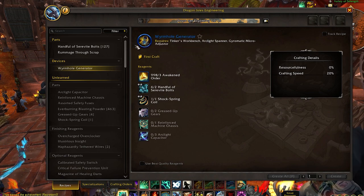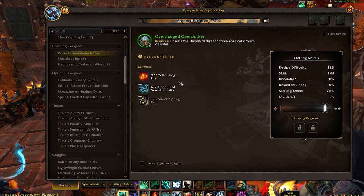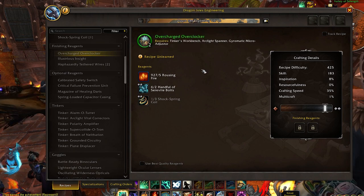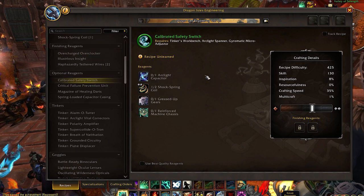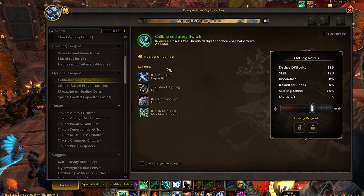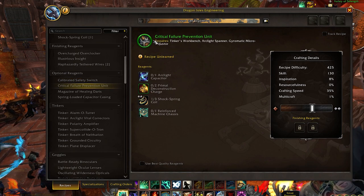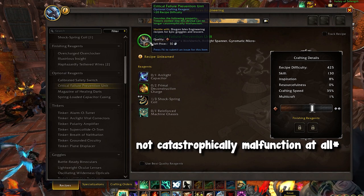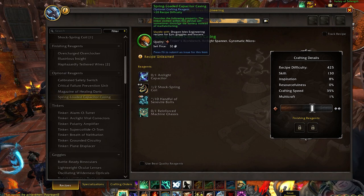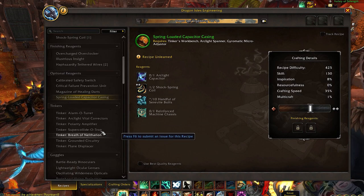This is the wormhole generator I was talking about before — we'll come back to this. As always, we also have our list of finishing reagents, which are items that can be applied to different crafts to help your crafting abilities. Up next, you have different optional reagents, which will likely be very important. These will allow you to have your tinkers malfunction less, prevent tinkers from exploding at all, give you some healing ability, and help with tinkers malfunctioning.